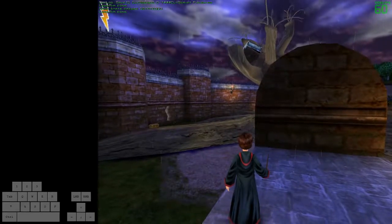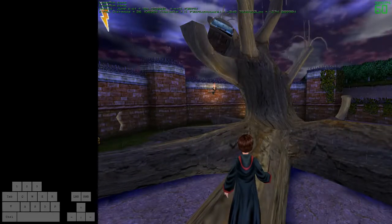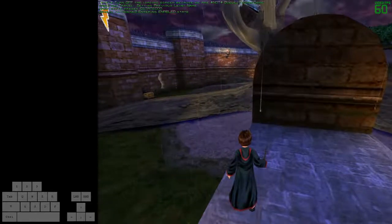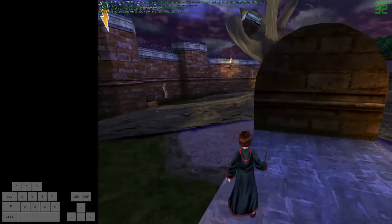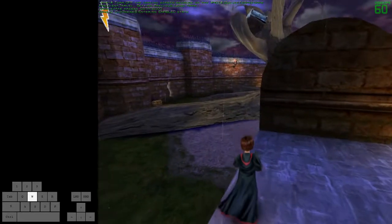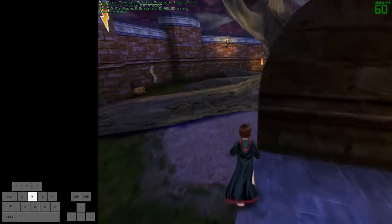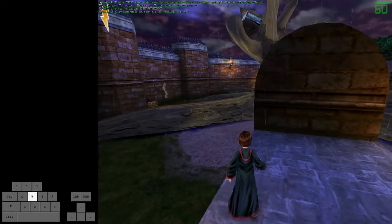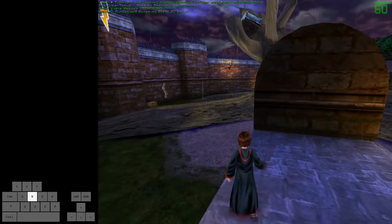That should get you on pretty consistently — I made it look very easy there but it might take you a few tries. Some key features to making this work: having the right angle is critical — if you go at too steep of an angle you're going to have a very hard time making it onto the branch. Also if you jump too early you're going to have a bad time. You want to jump as late as possible, then hold double right. Don't forget to let go of forward because that makes you accelerate to the right faster — if you hold double right and forward it doesn't work quite as well.